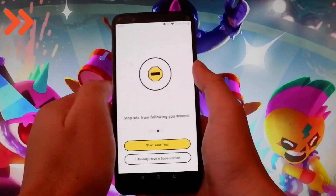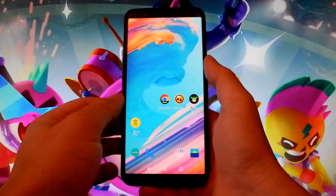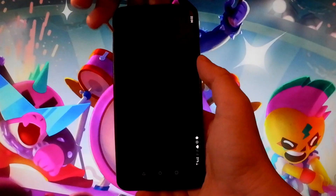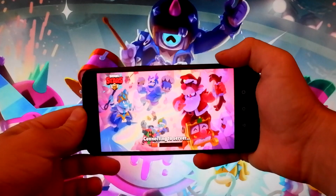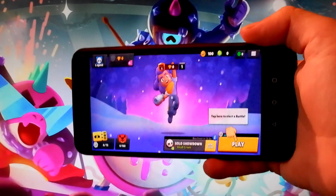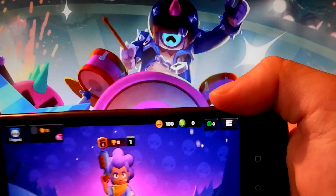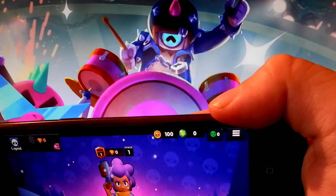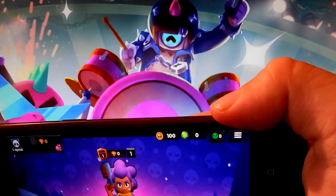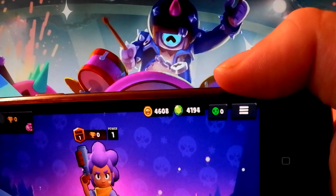Once you're done with both apps, the last step is the easiest of them all. Simply go back to your Brawl Stars to see if everything gets added. I'm on Brawl Stars at this very moment — let's just wait together and see. I have the coins and gems showing, just waiting a few more seconds… and here we are, I'm getting all these gems and all these coins on my account.